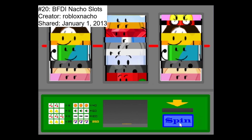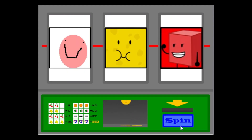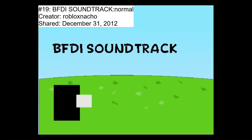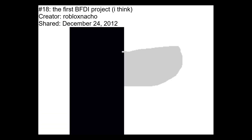Next up is BFDI Nacho Slots by Roblox Nacho — a remix of the original BFDI slots with modifications like a nacho being added. Spin the slots and win money, though the chances are you're about to lose. BFDI Soundtrack Normal by Roblox Nacho is just New Friendly by Kevin MacLeod on loop. The project titled The First BFDI Project I Think by Roblox Nacho isn't actually the first BFDI project — it just includes the announcer talking. There's also Awesome Face Inanimate, which is just the awesome face with the BFDI mouth attached to it.